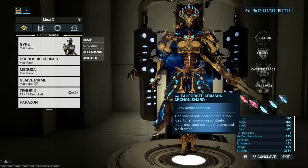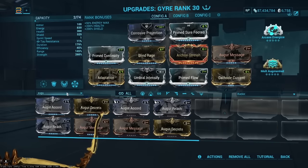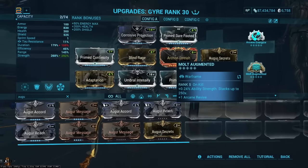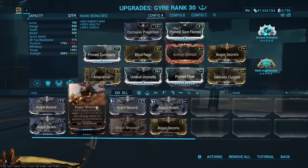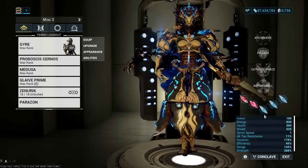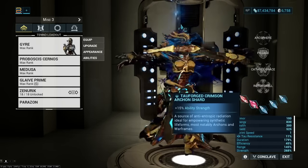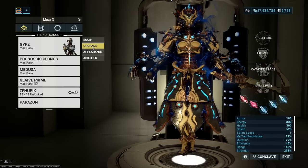This version of the build requires one regular Crimson Shard and one Tau Crimson Shard on strength, adding up to 25. Without them, using Augur Secrets instead of Augur Message puts you at 24 — one percent off the 268 strength you need before Molt Augmented comes into play. You won't get a full armor strip at 24. You can use three regular shards for even more strength, but a Tau Forge Crimson Shard is a solid use here.